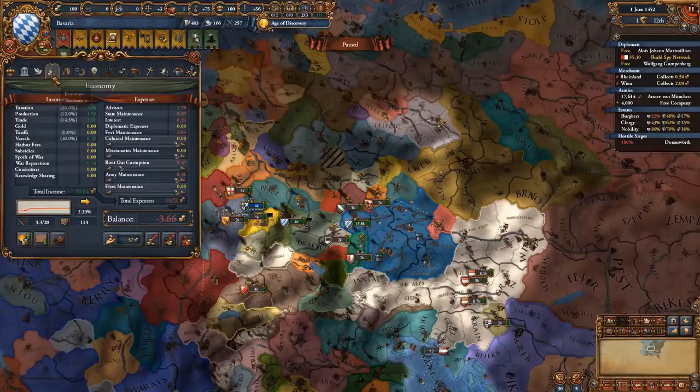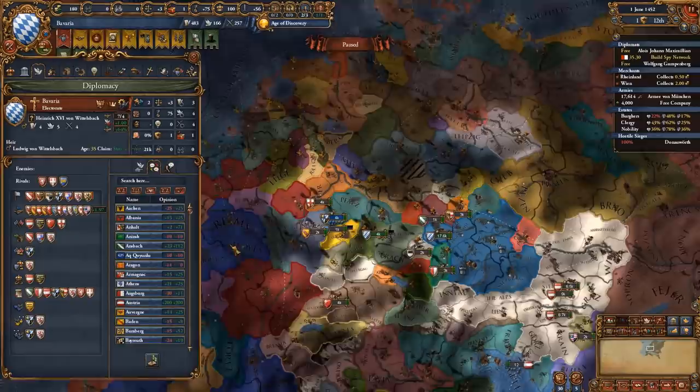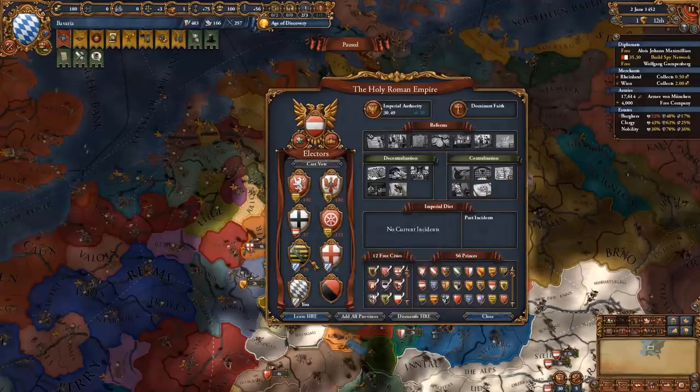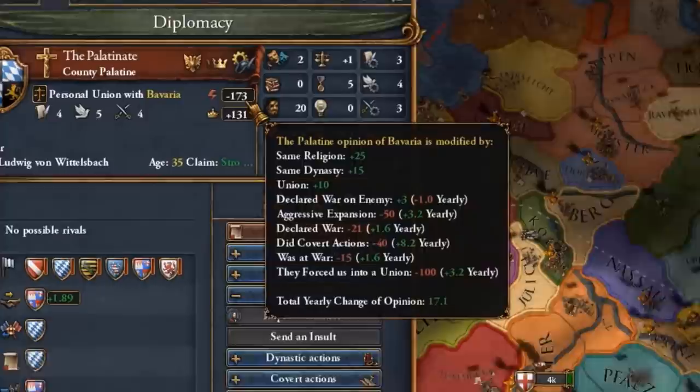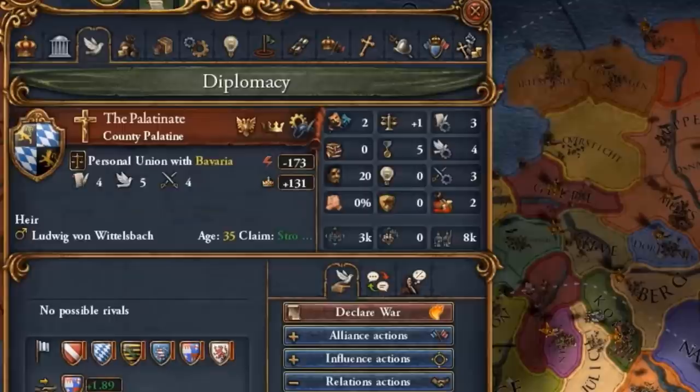We're gonna get a new rival - let's go with the Venetians. Nobody rivaled us, so we're such a nice people. We're also gonna be improving relations with some of these nations. I'm also improving relations with the Palatinate because if they have bad relations with me once my king dies - and he's 66 - then I'm gonna lose the union.